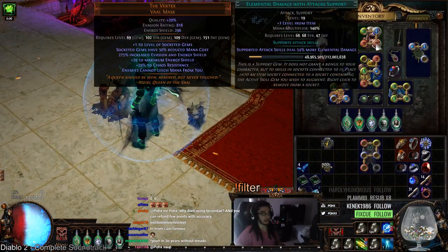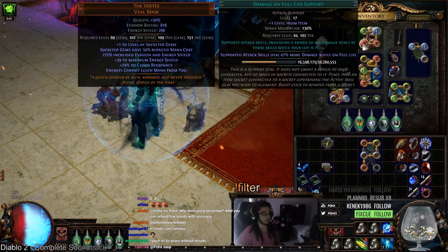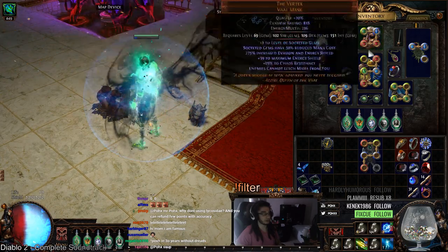I've got damage on full life, elemental damage with attacks, Kinetic Blast, and GMP in the Vertex. You can supplement or replace these with added lightning if you want. I found this setup to be better for me.